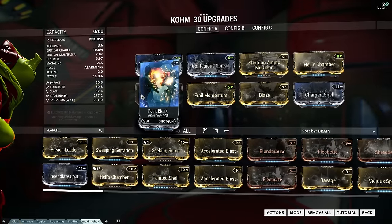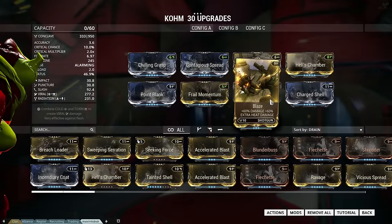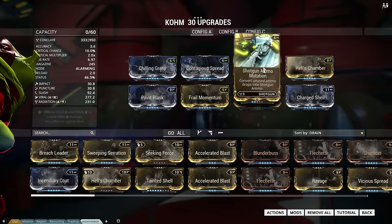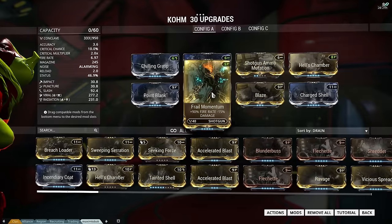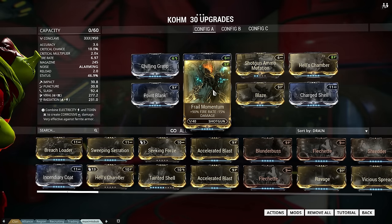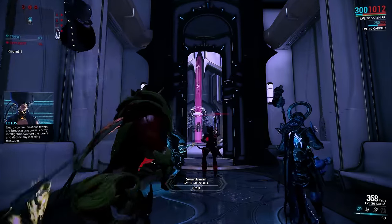A viral and radiation build. You know all the mods you need for viral and radiation, but we also have a shotgun mutation mod because we need the ammo — it goes away very quickly with this weapon. Also health chamber for the multishot, and real momentum which increases the fire rate, meaning more pellets reach your enemies more quickly.